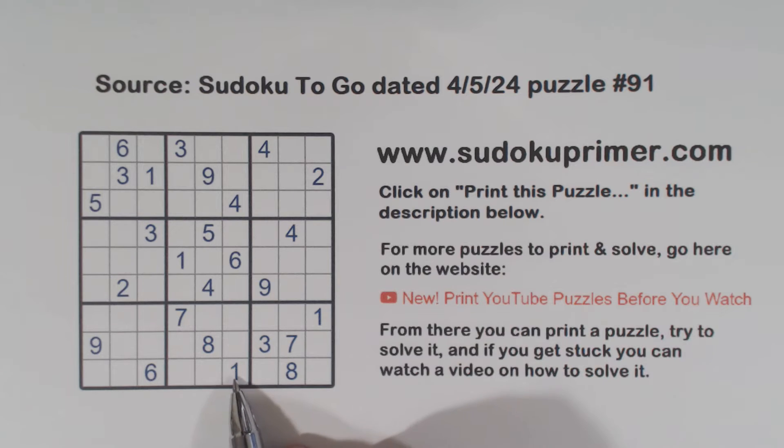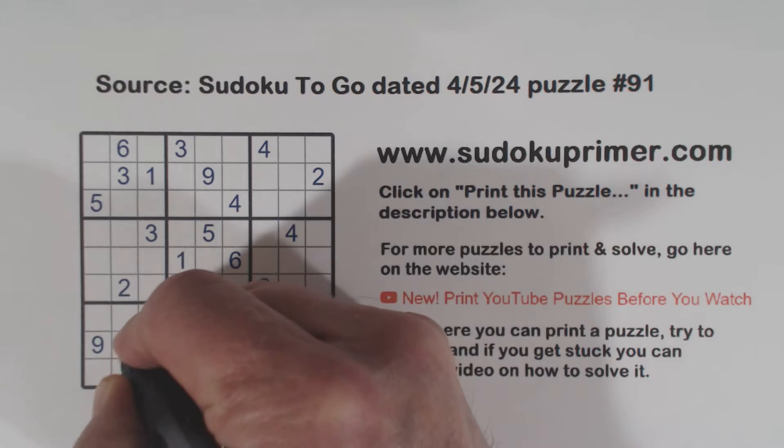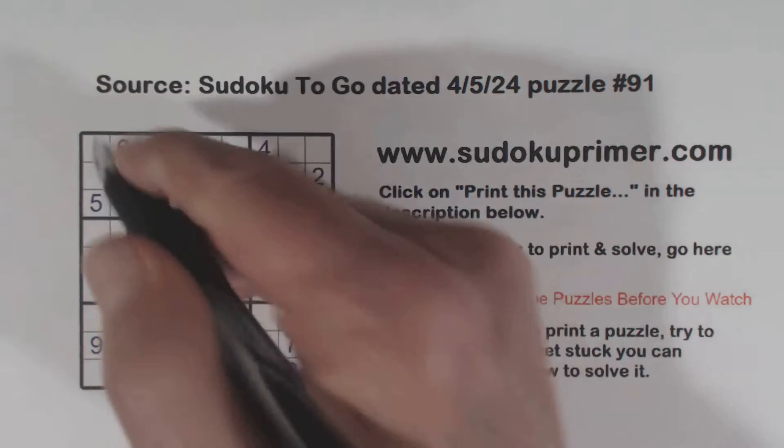First of all, there's two numbers that we can find pretty easily — ones and fours.